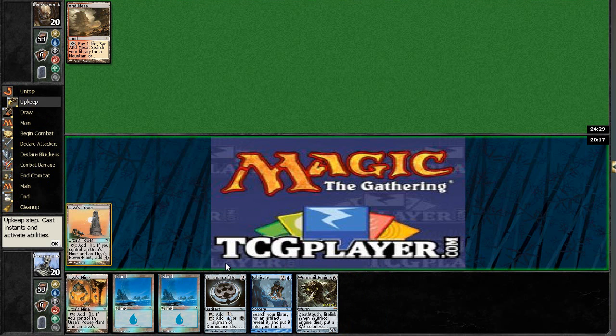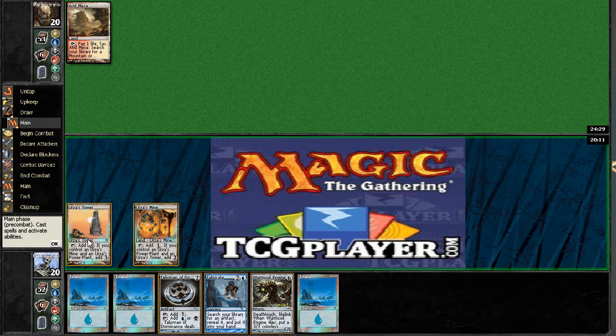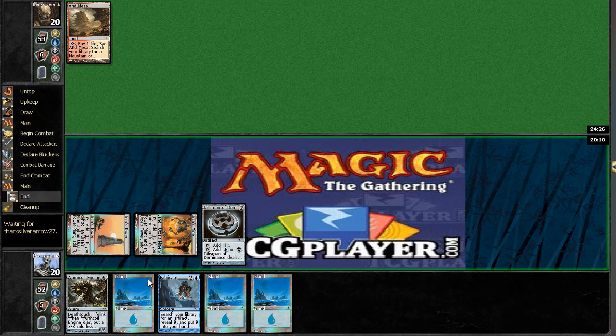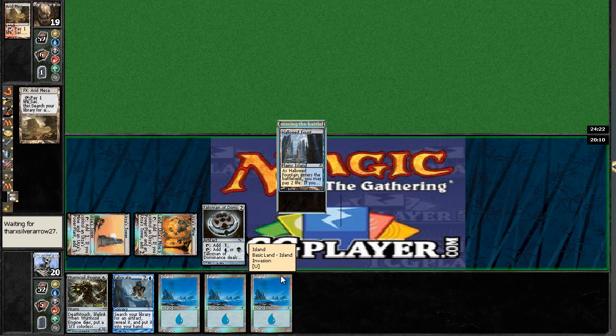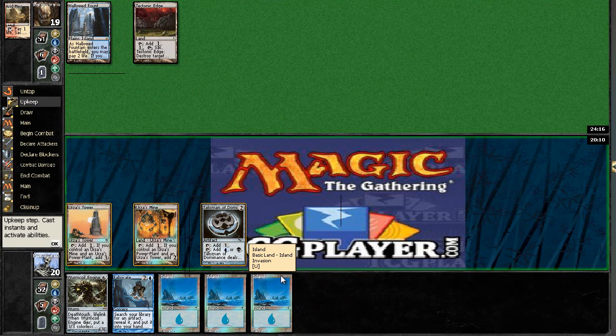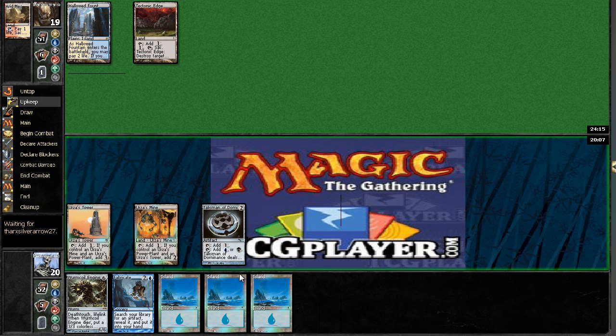Fabricate can find Oblivion Stone to get some tempo back, or it can find a power card. I'll play Talisman and then hope to draw a Tron land to slam the Wyrm Coil. I'm looking to use Fabricate for probably a Mindslaver. Looks like he's maybe playing Blue-White-Red Control. He has Tectonic Edge, which I don't want to see, but I can try to play around it a little bit. More than likely I'll just try to play out my lands.